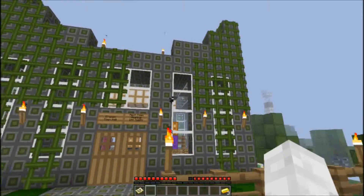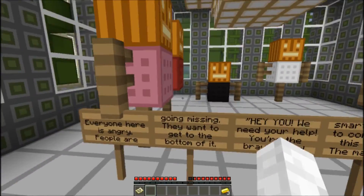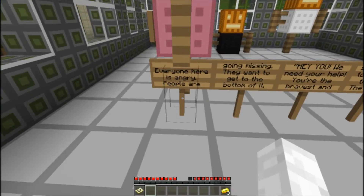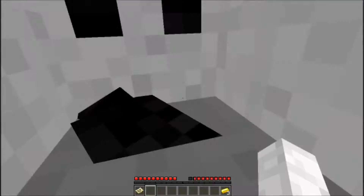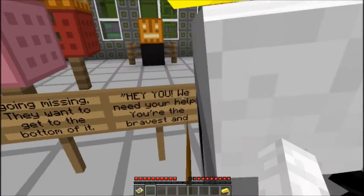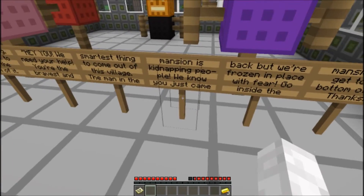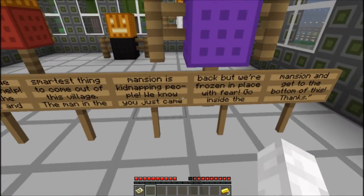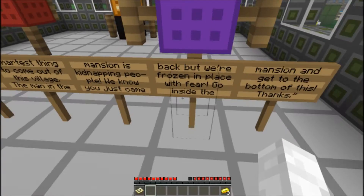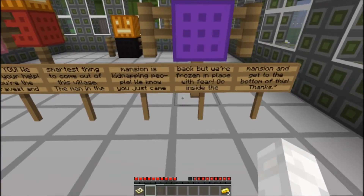What's inside the chest isn't anything good for the actual map — that's just for the thing later. Everyone here is angry. People are going missing. They want you to get to the bottom of it. We need your help. You're the bravest and smartest things to come out of this village. This man in the mansion is kidnapping people. We know you just came back, but we're frozen in place with fear. Go inside the mansion to get to the bottom of this.